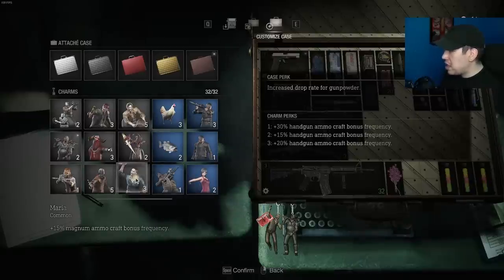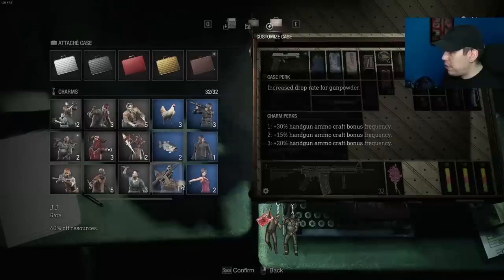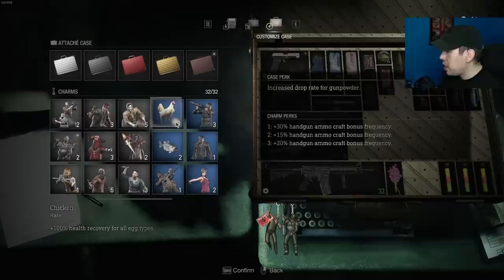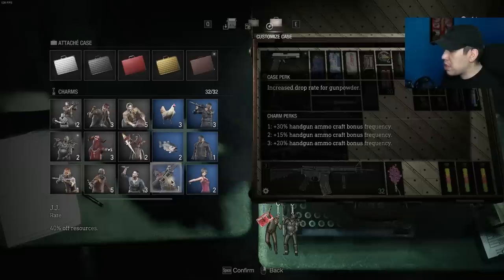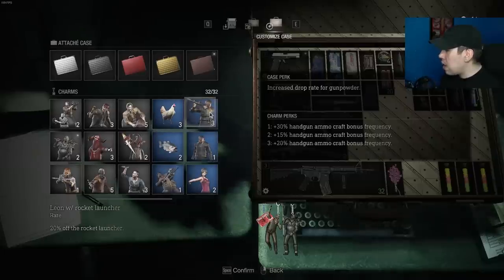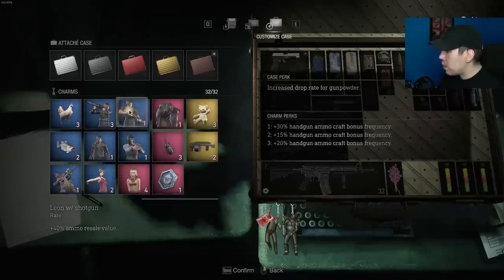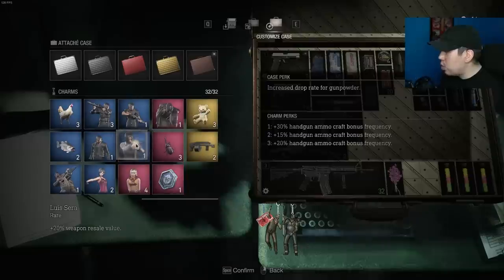There are a total of 16 commons, 8 rare charms, 4 epics, and 2 legendaries — not counting the 2 rare DLC ones you get at the start. Among the rares: Chicken gives 100% health recovery for all egg types. Black Bass does the same but for black bass. JJ gives 40% off resources you buy from the merchant, both small and large. Leon with Rocket Launcher is 20% off rocket launchers. Leon with Handgun is 30% off knife repairs. Ada is 30% off armor repairs. The shotgun charm is 40% ammo resale value. Luis is 20% weapon resale value.